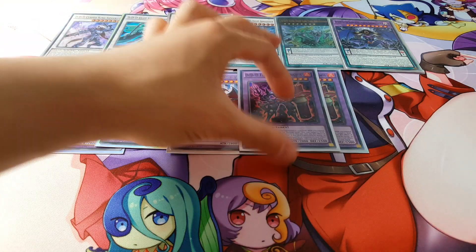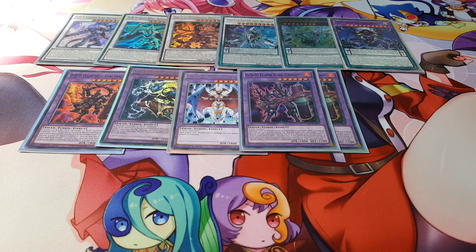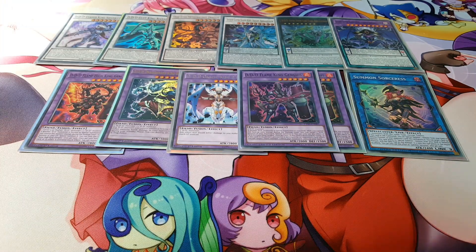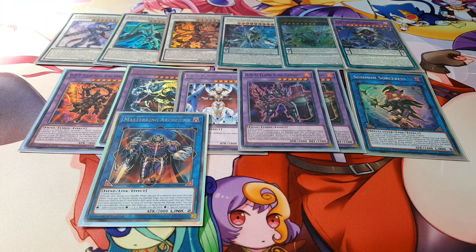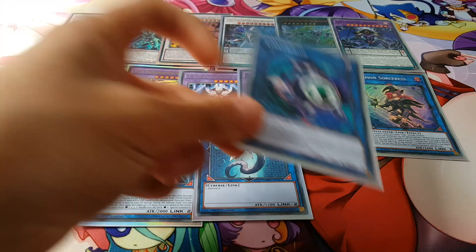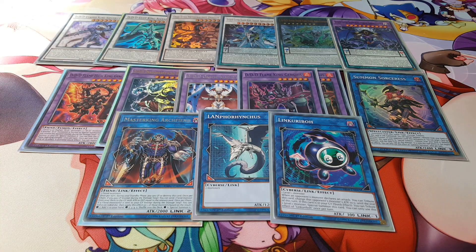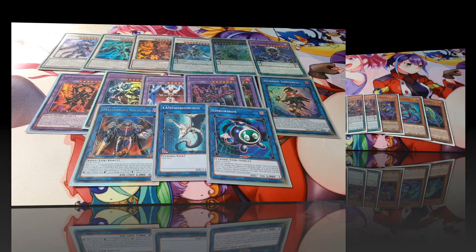We're also playing one DR, two copies of Flame King Genghis, Summon Sorceress — a very crucial card for this combo — Master King Archfiend, Lanphorinkus, and Link Rebo. That's pretty much it for the whole deck. No Crystal Wing, nothing that goes elsewhere. The whole purpose of this deck is really just going for these Armageddons, and it's going to be really cool. Without further ado, let's move on to the combos.